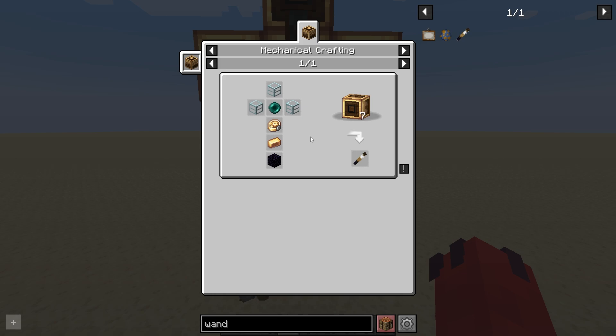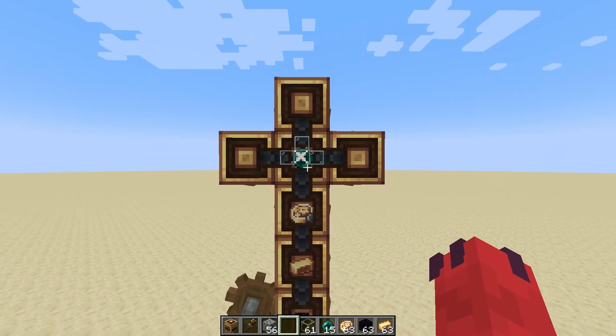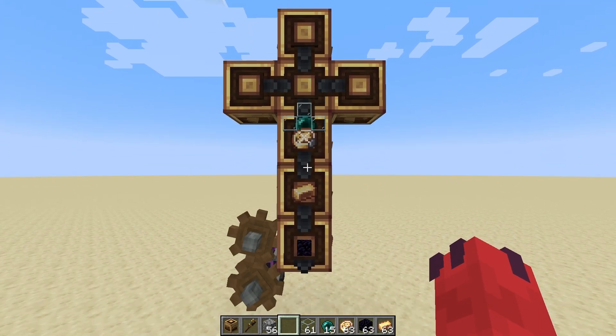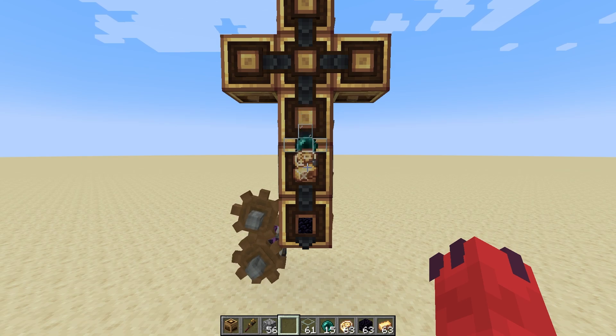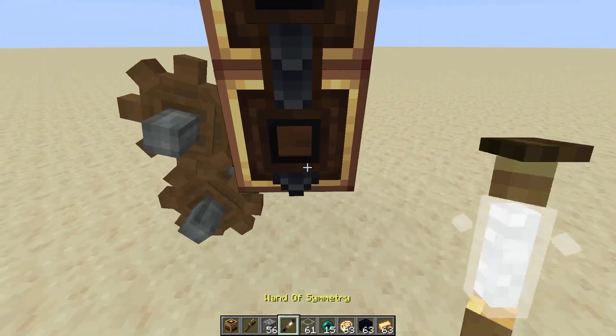Furthermore, you can use the Crafter Slot Cover to craft items that cannot be crafted in a normal crafting table, like the Wand of Cemetery, which, as you can see, is too big for the crafting table. And there we are — the Wand of Cemetery.